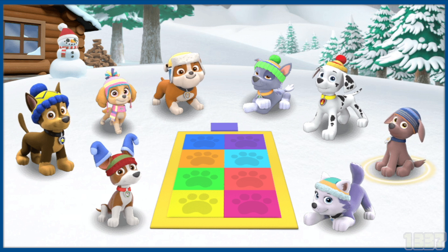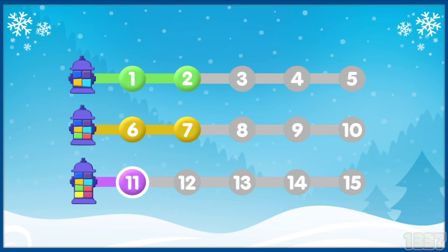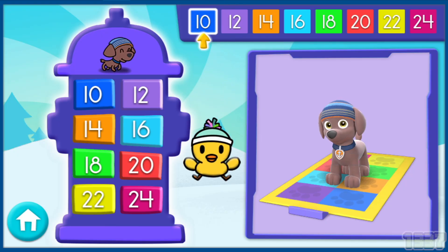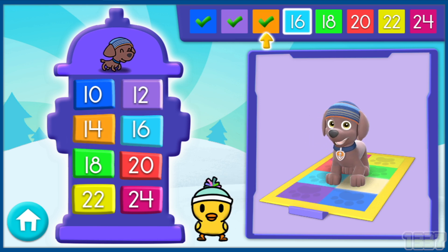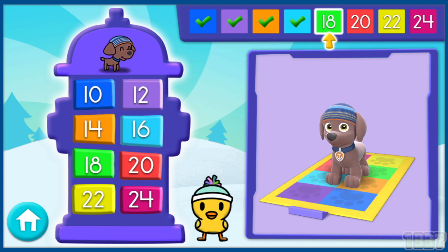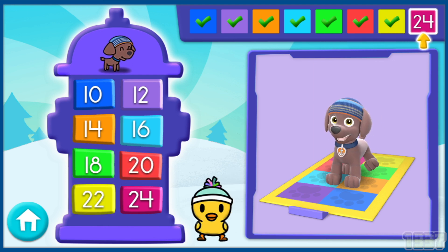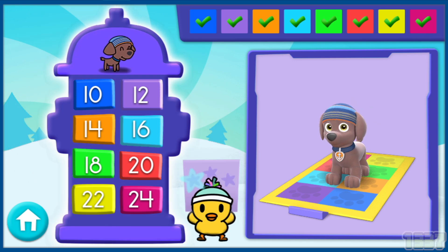Zuma is ready to show off some cool moves! Awesome! A new level! Choose a level — Level 12, Play! 10, 12, 14, 16, 18, 20, 22, 24! Great! Alright! A snow star! Keep it up!